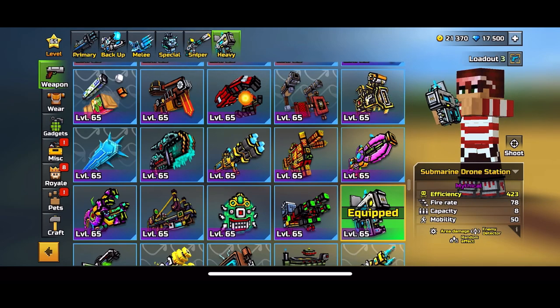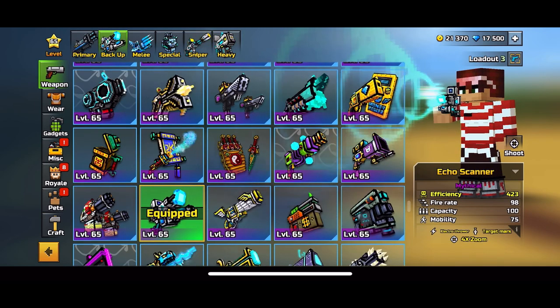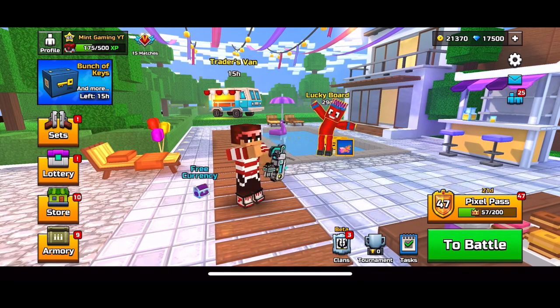It now has a much bigger AoE area of effect when you shoot the rockets. We have the Underwater Carbide, which is a pretty good sniper from what I remember, and then of course Echo Scanner, which has a reputation for being one of the most obnoxious backups in the game.